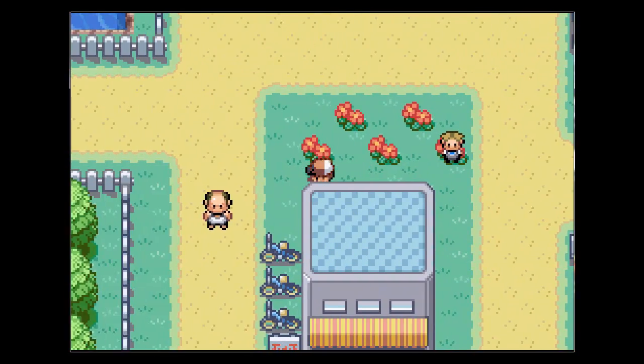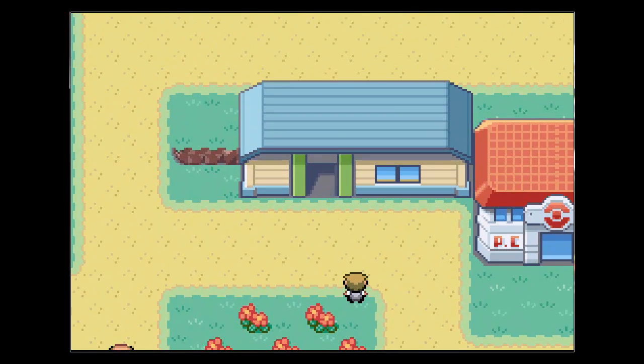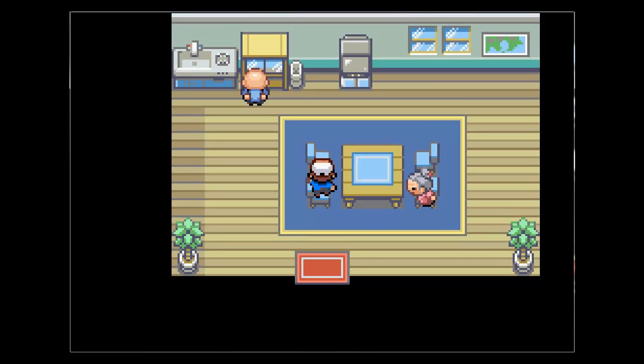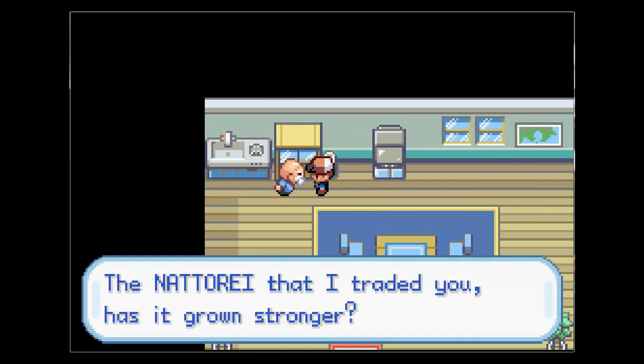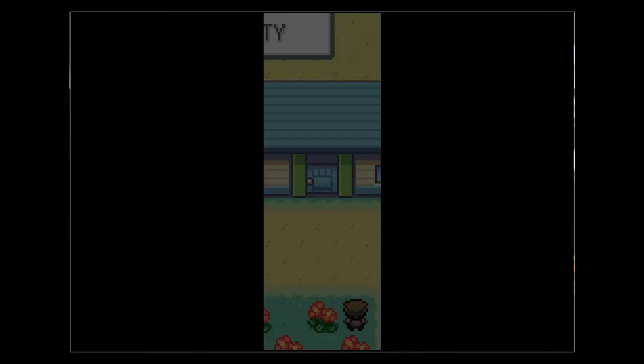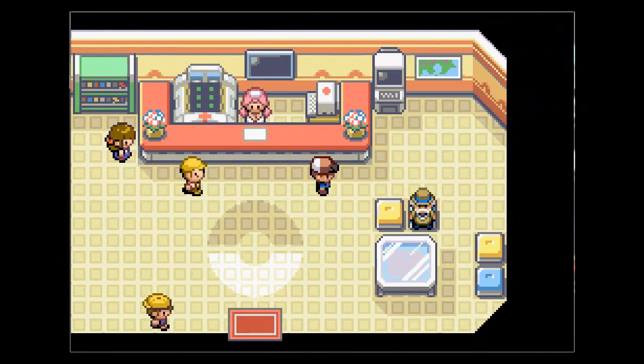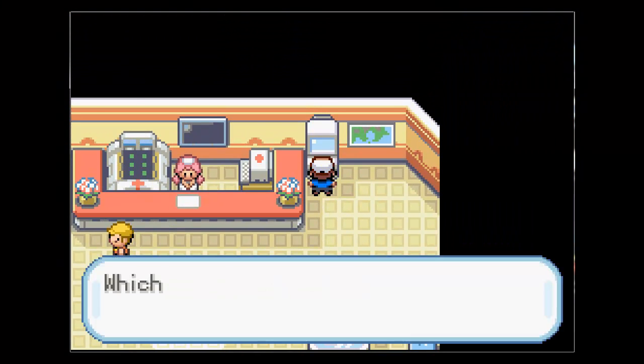This is the bicycle shop and we can't go there yet. And right here in this room to the left of the Pokemon Center, this guy trades you a Pokemon for your Gamma Garu or whatever it's called. I don't know what it's called in the real game, but in this game it's obviously changed. I'll show you what it is with the Pokemon that you get. It's at level 25.